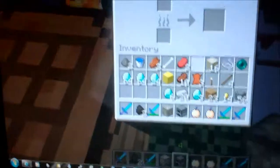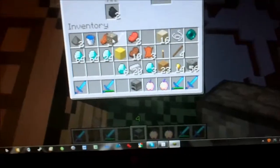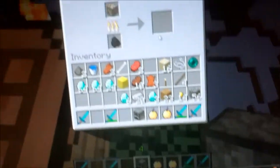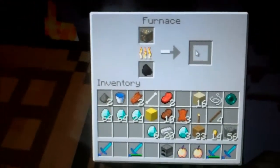I just put down a furnace. What you do is you take coal, and when you mine you get something called gold ore. You just put it in the furnace, put some coal down, and then you get gold ingots.